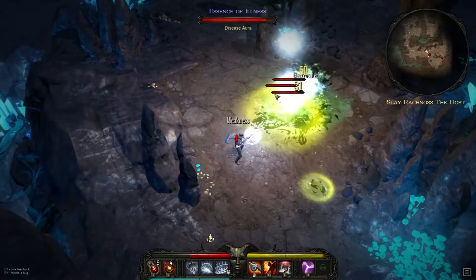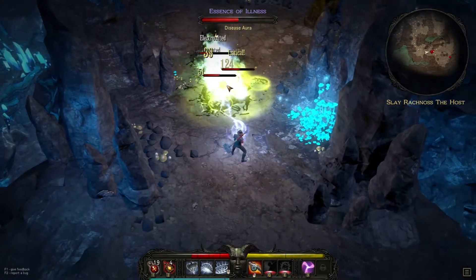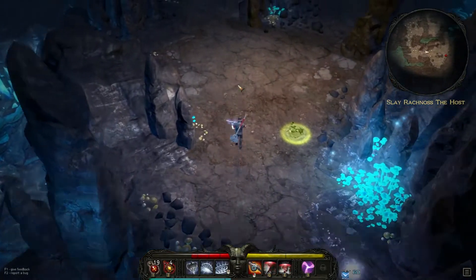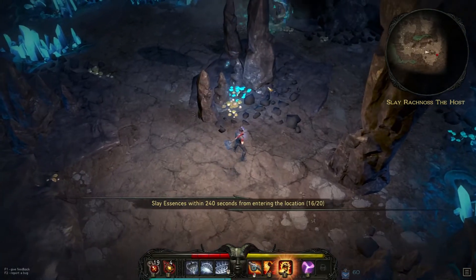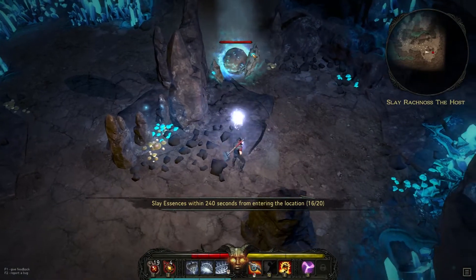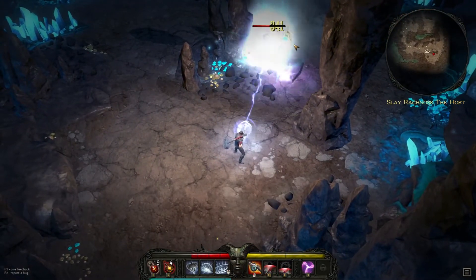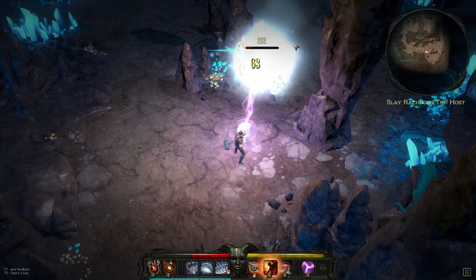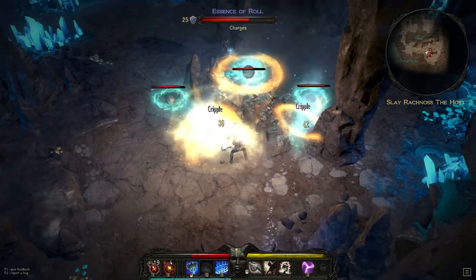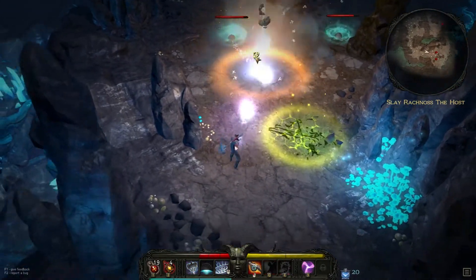All together, Victor Vran is an action RPG that takes on a more simplistic feel with no class system and limited abilities. However, the abilities and weapons that are available all feel unique and cater to different play styles. I do still think that the jumping mechanic could be better implemented to break up the hack-and-slash gameplay, along with more puzzles in the game. If you're looking for an action RPG that's a little bit more laid back compared to other titles like Diablo 3 or Path of Exile, Victor Vran may be something that interests you.